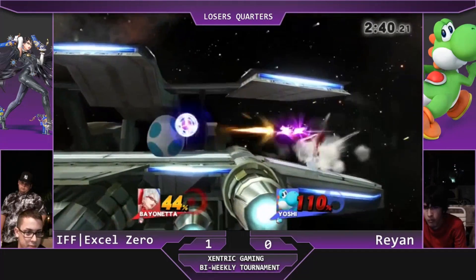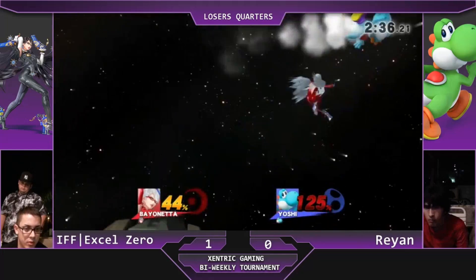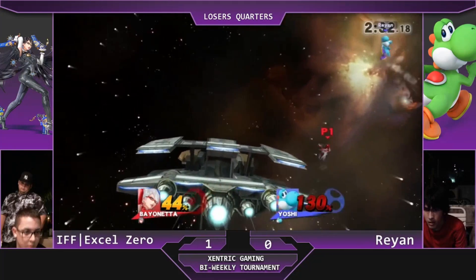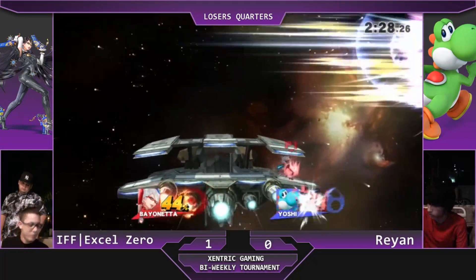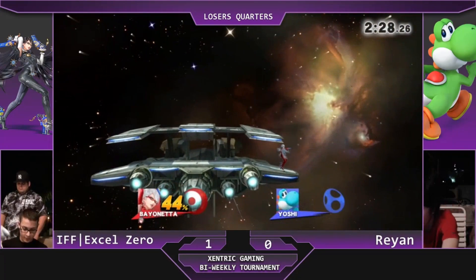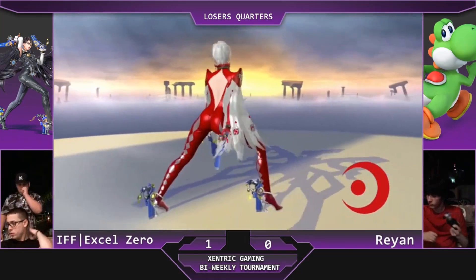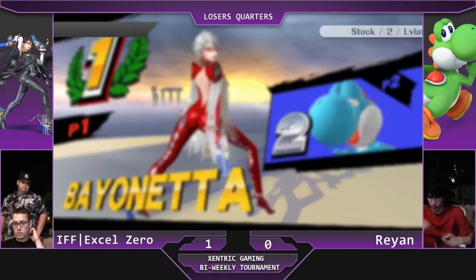XO Zero has an advantage here. He's just gonna keep shooting Yoshi — he just side-Bs right. He really does not have any reason to approach right now; he doesn't want to be taking kill percent. And Yoshi will die off of pretty much any offense. And the back air is gonna take it — XO Zero takes the set 2-0 over Raiden. In spite of everything, Raiden put up a great performance this tournament. Very nice fight there.